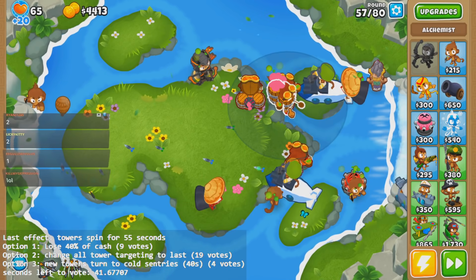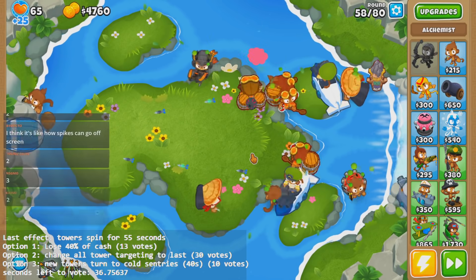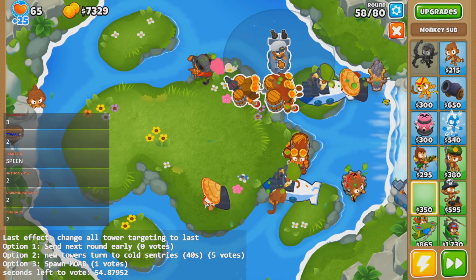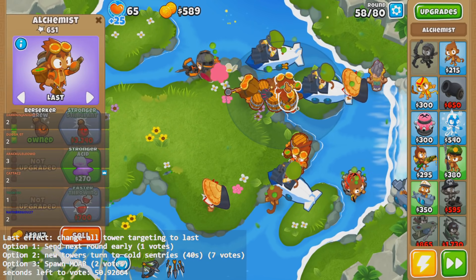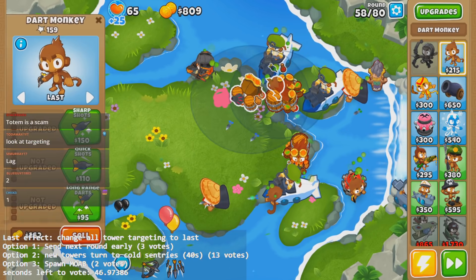How many times are you guys going to keep voting this? I don't mind it, honestly — I don't mind you falling for the trap. Well, we have an Alchemist here, so why not put some towers beside the Alchemist? Three Alchemists! Maybe I'll just keep spamming 204 subs.